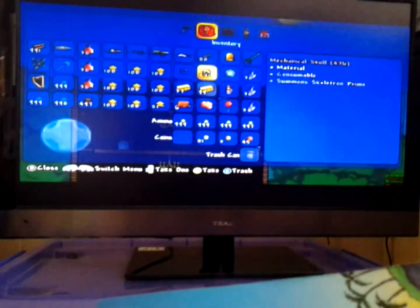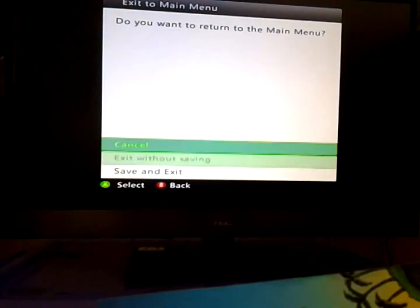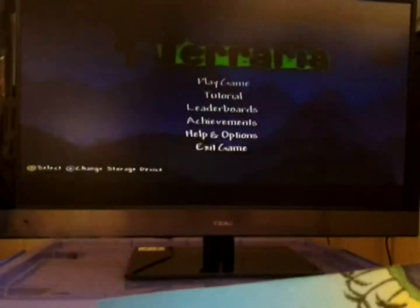First you want to save the game, then put the item in your chest — we're going to use a voodoo doll. After that, you just want to go to the menu and exit without saving.